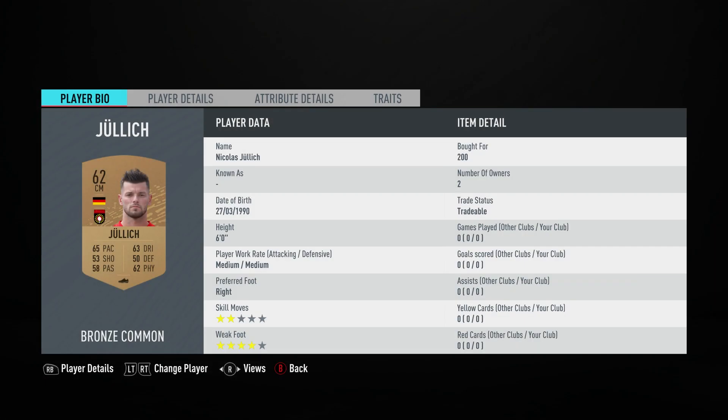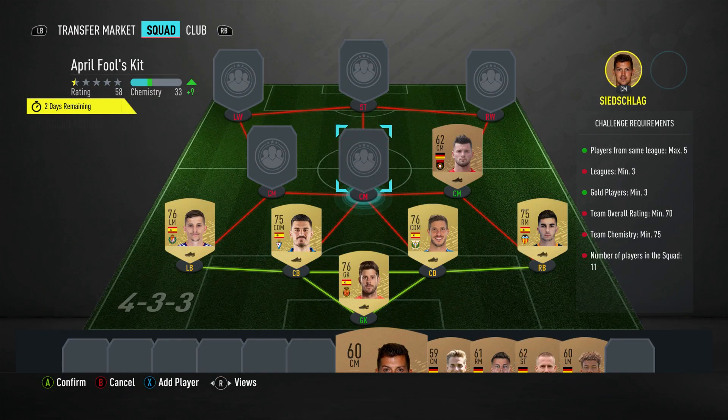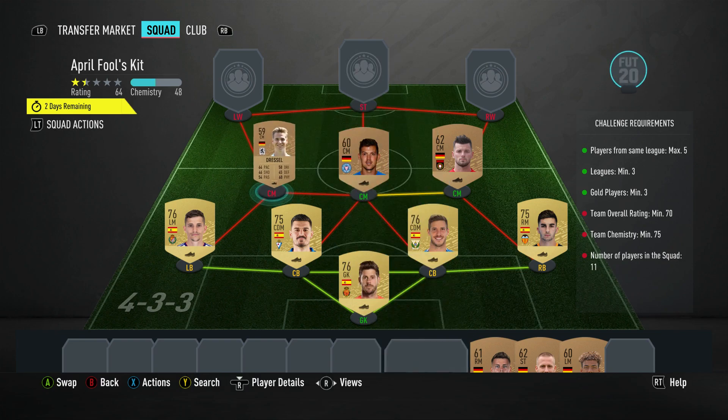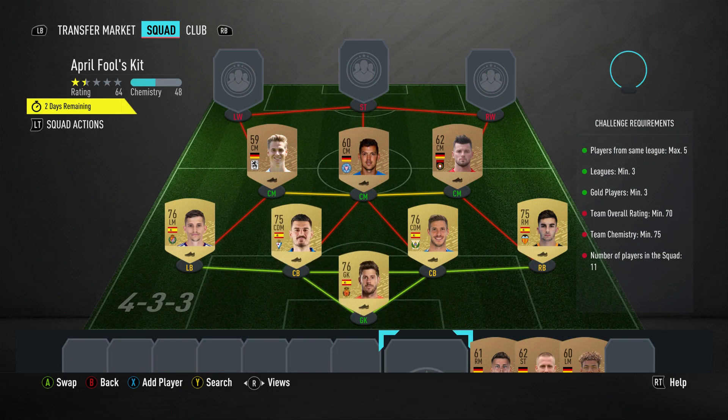The centre mid on the right is Nikolaos Zolic, bought for 200, plays for Skrubsbach in the German Third League and is German. The centre mid is Tim Scheidtschlag, bought for 200, plays for Kiel in the German Second League and is German. The centre mid on the left is Dennis Dressel, bought for 200, plays for 1860 München in the German Third League and is German.